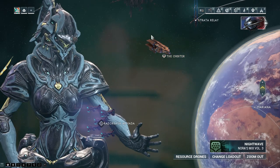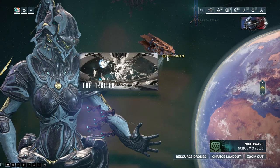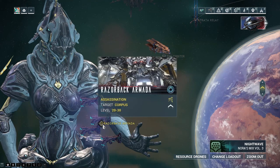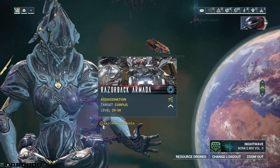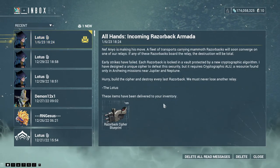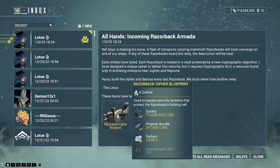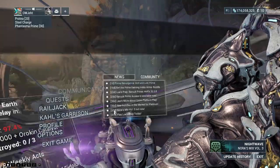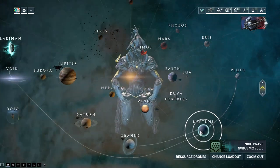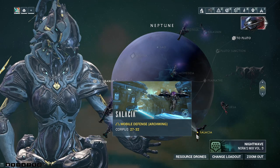I would love to know what firepower the Orbiter actually has for defensive capabilities — could it take out the Razorback Armada fleet? Probably not. We'll have received the inbox message saying Nef Anyo is making his move. Build the Cryptographic ALU — you can only get this from one place: Archwing missions.